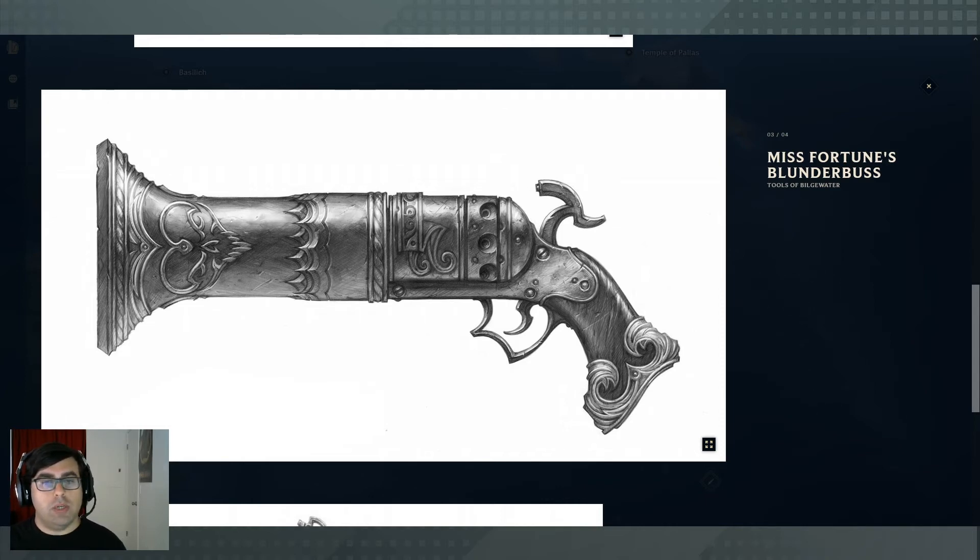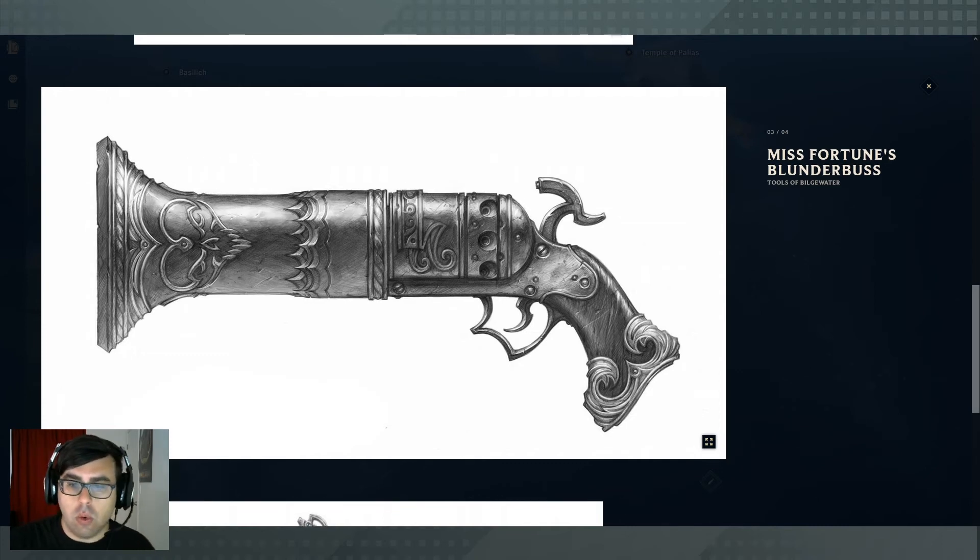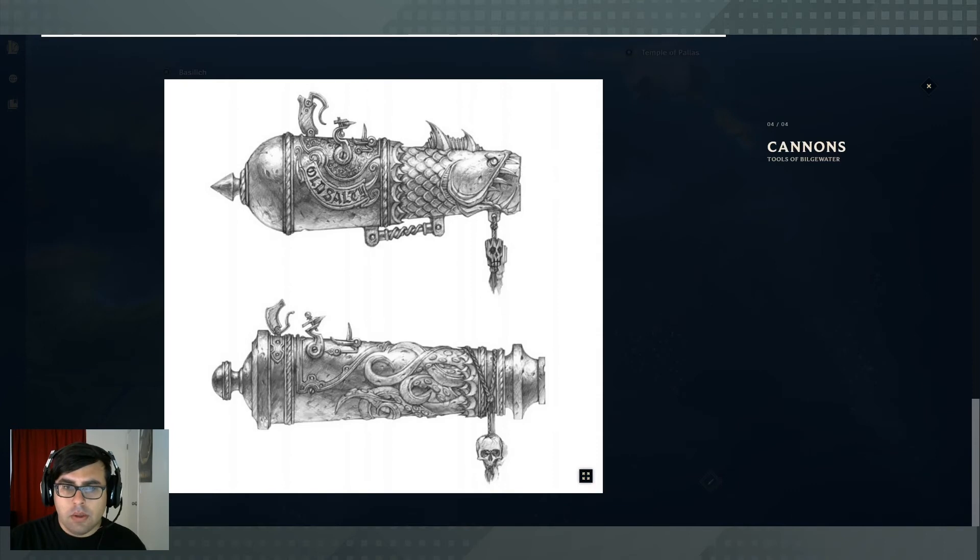These two fairly large blunderbusses are central to Bilgewater history, as they led to the point where Captain Fortune and Gangplank were warring in the streets. It ended with Fortune blowing up the Deadpool, which was Gangplank's flagship, throwing everything into chaos. In my campaign, this is around the time when the Noxians show up to start imposing their version of order. There's a lot of artistry and cool aesthetic around the brutality of Bilgewater — they take Buru culture, designs, and iconography and mix it with traditional pirate iconography.